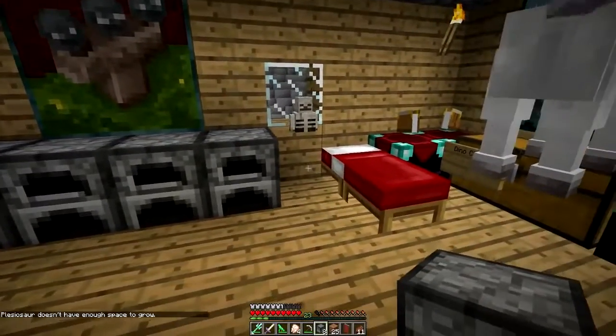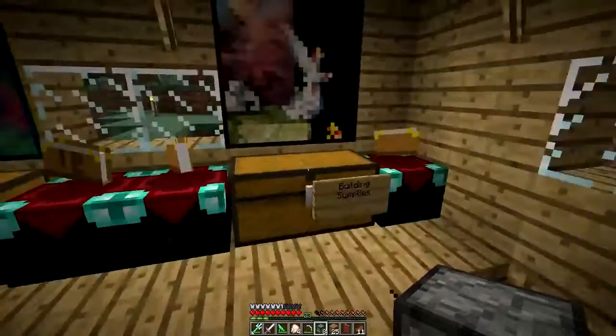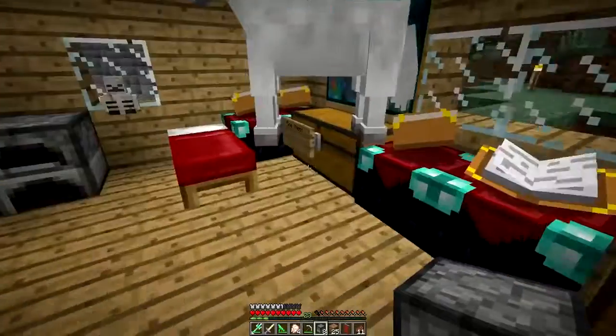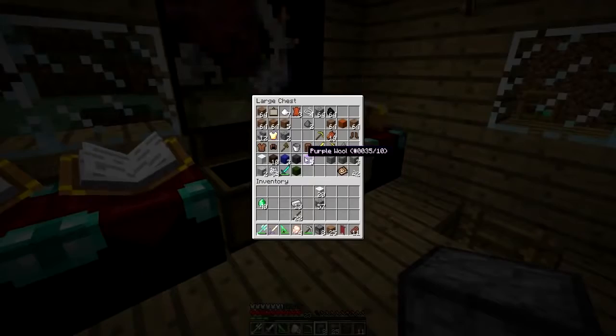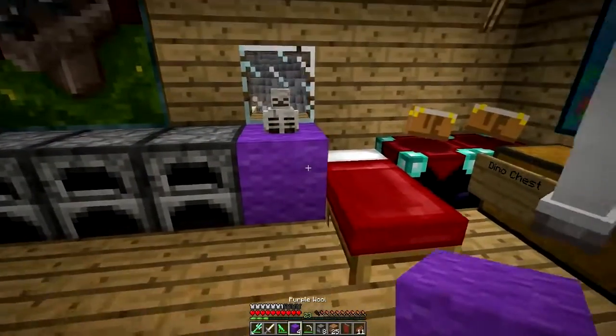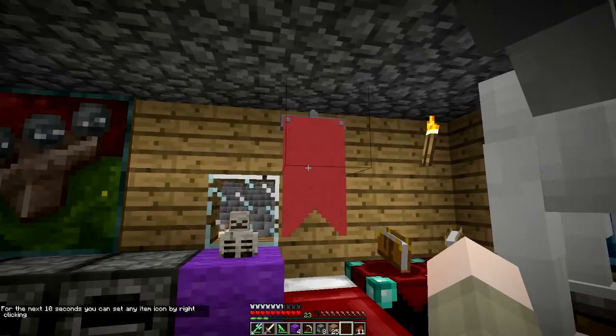I broke the indoor lucky block. What happened? Nothing. Thank God. You had to be worried you blew up the house or something — I didn't mean to, it was scary. That action should never happen. All right, TP to me Mitch, I can't see anything down here. Do you have sticks? I need sticks. For the next 10 seconds you can set any icon by right-clicking.